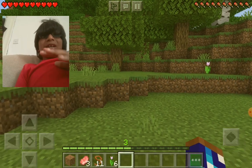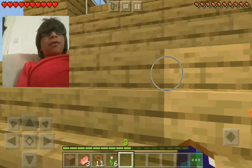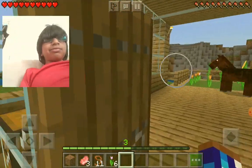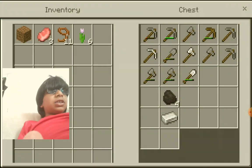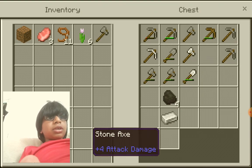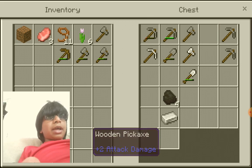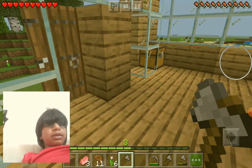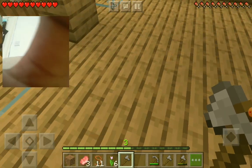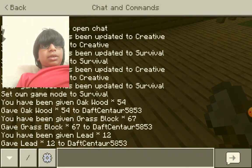Today we're gonna chop down a hundred trees, so let's get into it fast and quick. We need an axe first — which axe should I go for? I'll get the iron one. We don't have any stone though, so I want to keep some axes and maybe a pickaxe. If we need any more, we'll come back. We are gonna do slash spawn point.